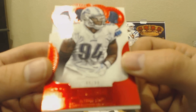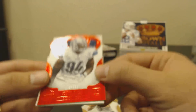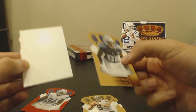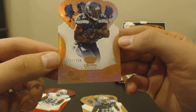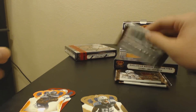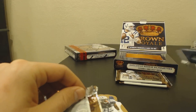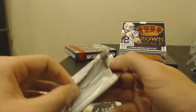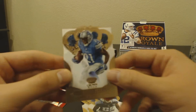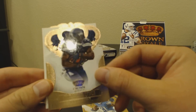So we got Drew Brees, a red Ezekiel — or Ziggy as his nickname — numbered to 99 out of 99. Then we got a Peter Ray Wilson and a refractor Marshawn Lynch, 242 of 299. It's hard to tell which ones are thick because they all have the filler cards on them. I like the look of these cards a lot more in person than in videos and scans. We got Reggie Bush, a base Marshawn Lynch.